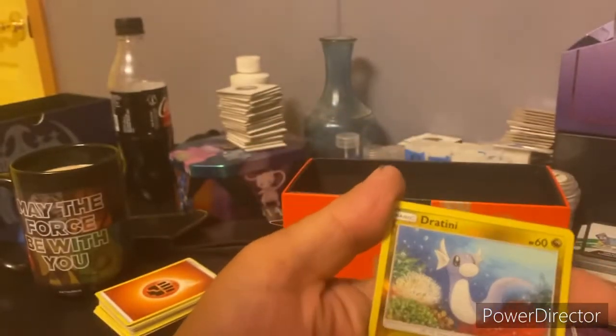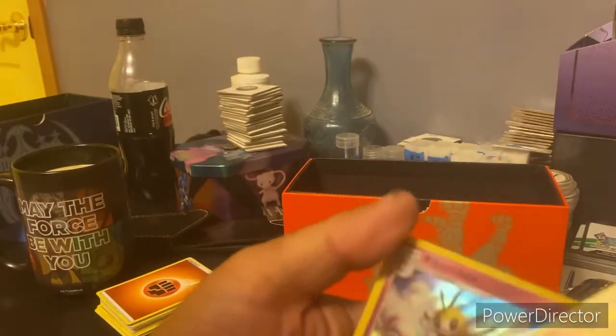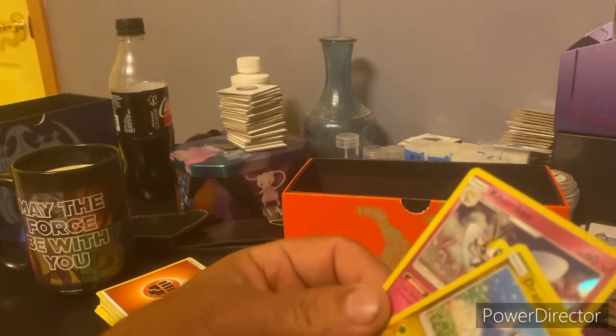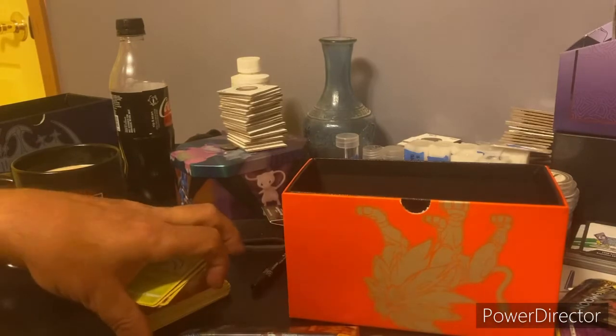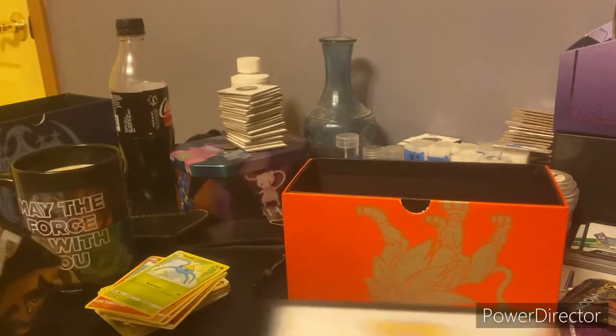Also a marini, a crab brawler, a growlithe, and a surskit. For the holos we got a dratini reverse holo, and behind that a holo of ribombee — never heard of that one, kind of cool, evolves from cutiefly. We'll set those cards to the side — that's what orange has to beat. Purple was a white-back pack.